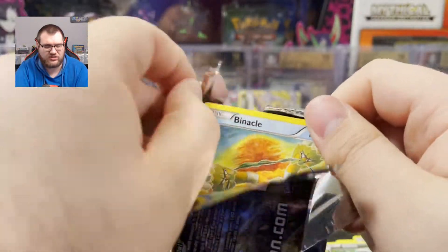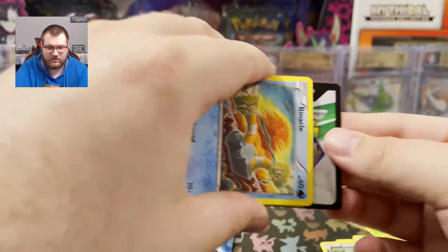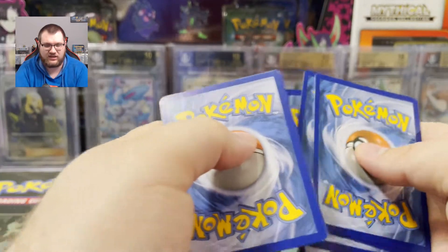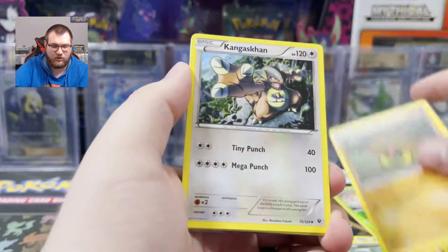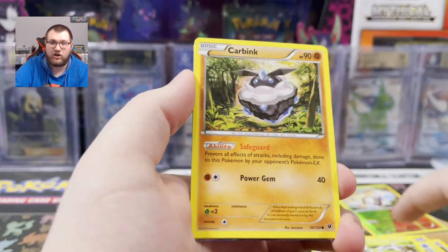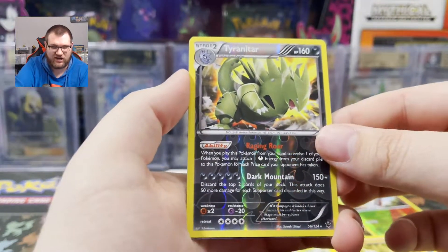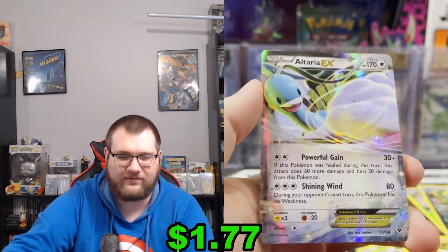Moving on to Fates Collide. I'll throw prices up on screen so you guys will know for sure. Fates Collide has a really cool Secret Rare Alakazam with Umbreon in the background. Let's see what we got: Kabuto, Kangaskhan, Random Receiver, Binacle, Bronzor, Burmy in a Tree, Carbink, Larvitar, Reverse Holo Tyranitar — I'll take that, I like Tyranitar — and an Altaria EX. Three for three so far. Can we keep going?